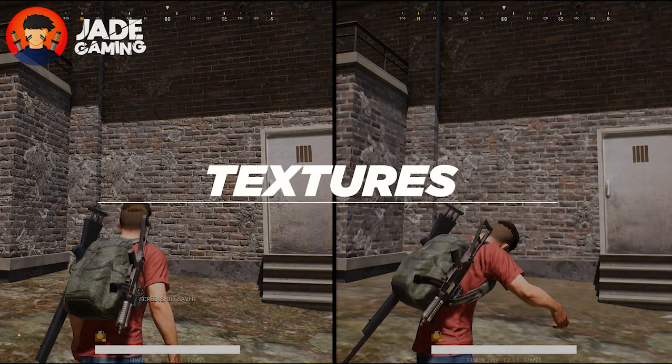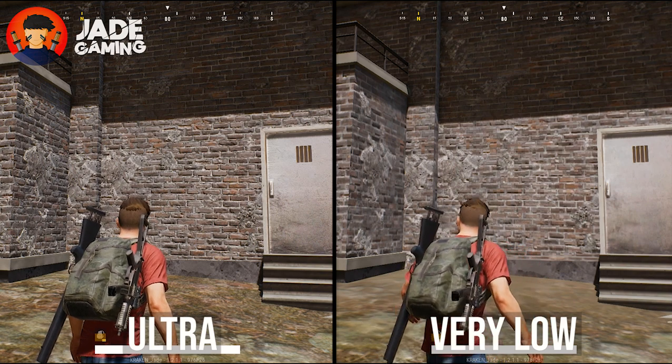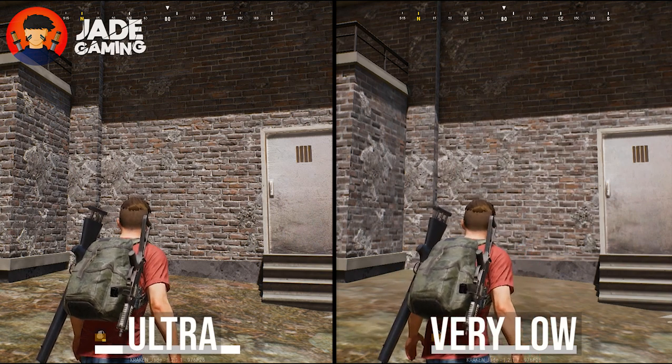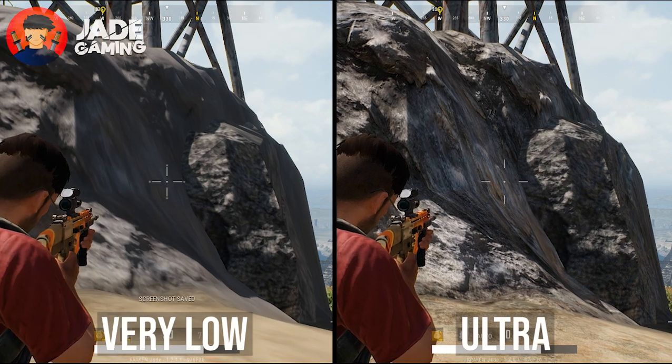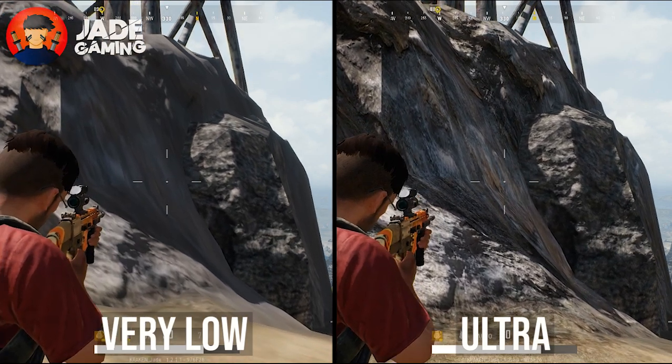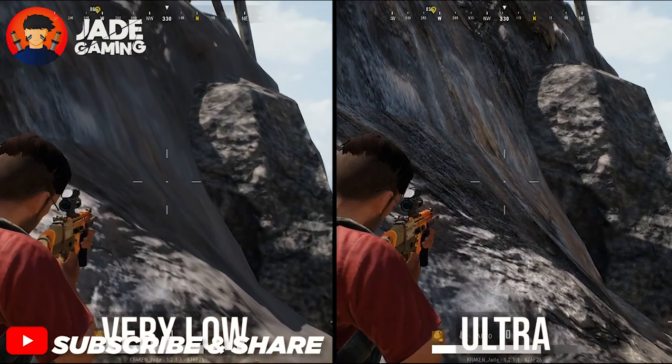Next up is textures. This is the setting that mostly decides how good the game looks. I recommend setting it to ultra if your system is capable, but if not, high would be more than enough. Anything less than that will give you more FPS but the game will look really bad. I would have suggested going below high if this video was just based on performance, but since it's not, we need to care about the graphic aspects too.